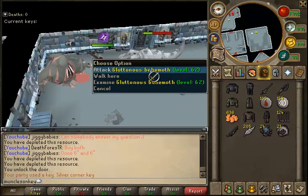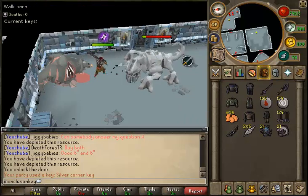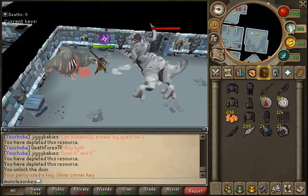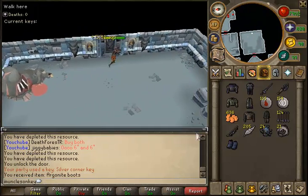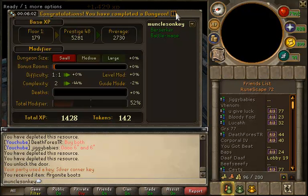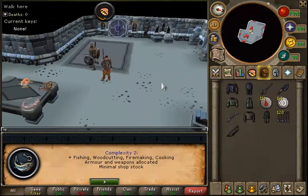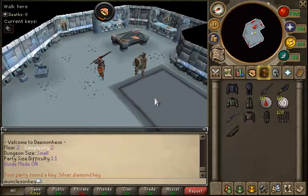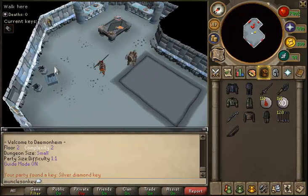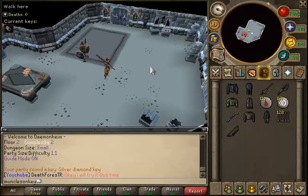We're going to kill off this Gluttonous Behemoth and get about 1.5k Dungeoneering XP. It's not a lot, but considering you do 20 floors, that's about 30k Dungeoneering XP just from your rush floors — which is not bad at all. That's all for this guide. For all the efficiency-minded people out there, I really hope you can see it's very efficient to do C2 fishing while rushing. It just makes so much sense and this is the way I choose to do it. Thanks for watching — leave a like if you enjoyed and let me know in the comments if you have any suggestions for future guides. Farewell.